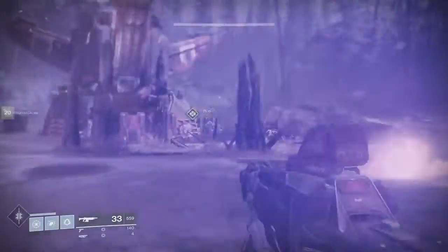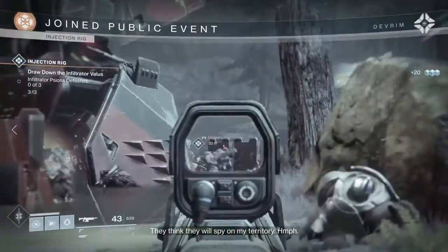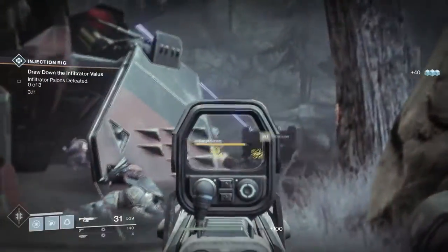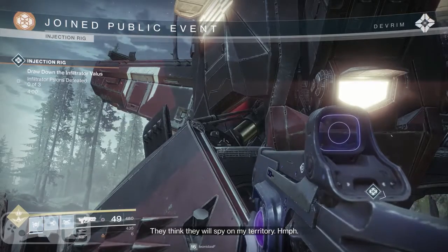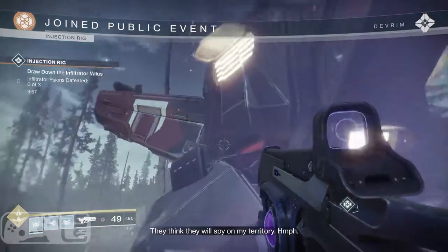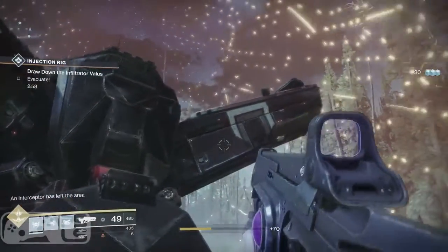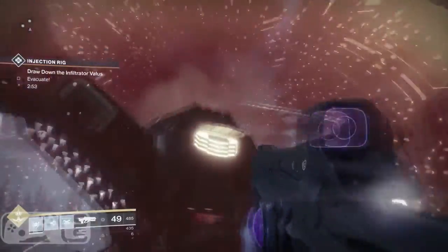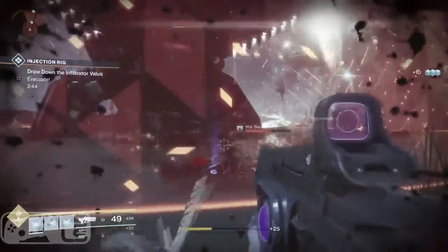Look at this monstrosity — it's a Cabal Injection Rig. Bungie said that some heroic versions of public events can have Nightfall tier mechanics to them, and this is one of them. To activate the heroic modifier, you have to destroy all the vents on the rig. The vents only open at specific times. At one point the rig creates a shield around itself, and you can only shoot the vents while you're inside the shield. But if you're inside the shield while the vents are open, you take damage, and you still have to defeat enemies at the same time. Prepare yourself for this one, Guardian, because it's not as easy as it looks.